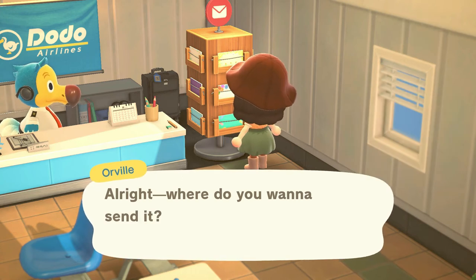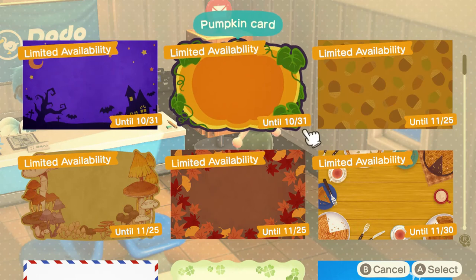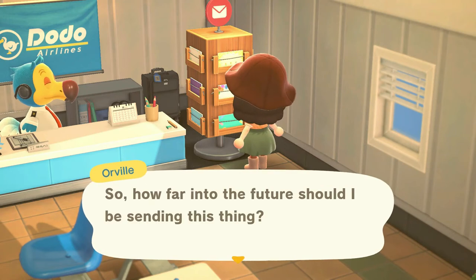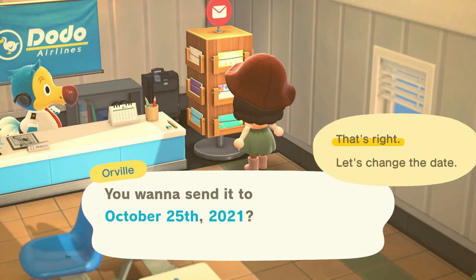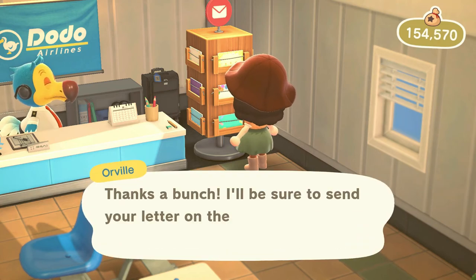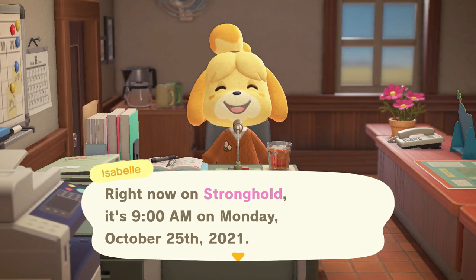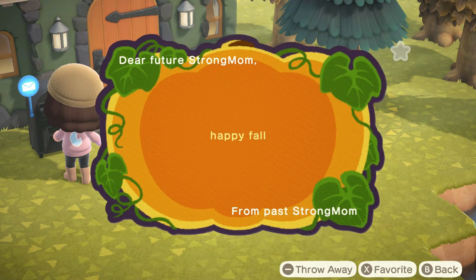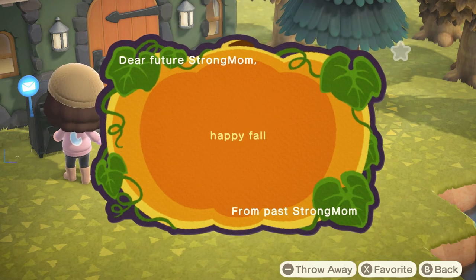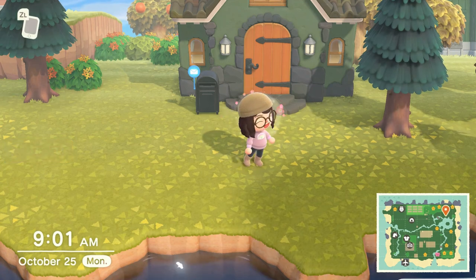I'm going to send one more letter and it's going to be to my future self. I have never done this before, but it could be fun to give myself a little pep talk for the future. I'm sending myself a card that says 'Happy Fall' and marking it for 10/25. Time hop — guess what day it is? October 25th! We are going to see what kind of mail I got from my past self. It even said 'past Strong Mom' — how cute is that!